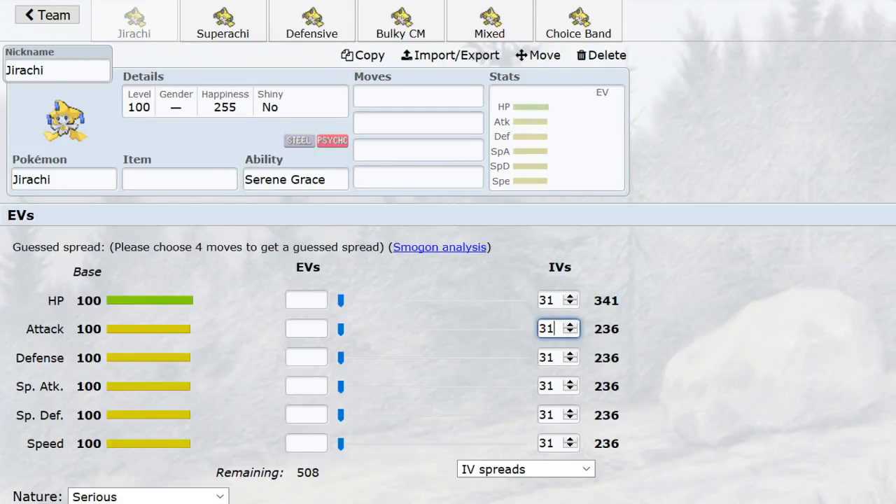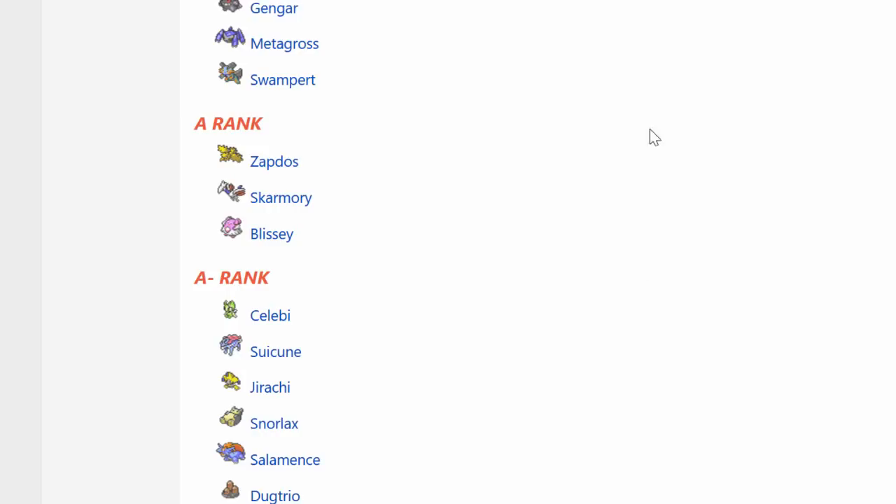What's up guys, today we've got the Wishmaker itself in ADV. Jirachi is ranked A- because, even though it is a powerful, influential Pokémon in the tier, it has significant flaws that impede its consistency more so than the Pokémon ranked above it. Swampert has an HP Grass weakness, but this stops it from doing its job less, and with less significance, than Celebi and Jirachi's Dugtrio weakness does. That said, Jirachi is still a consistent Pokémon — it's just a little more high maintenance.